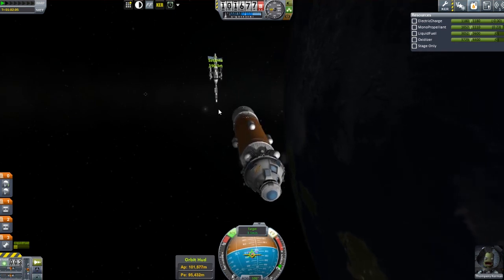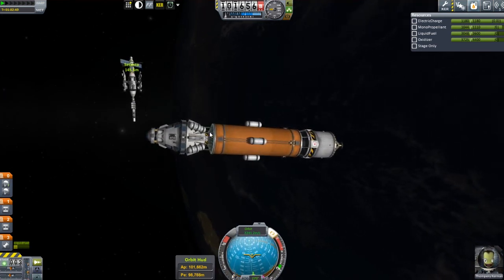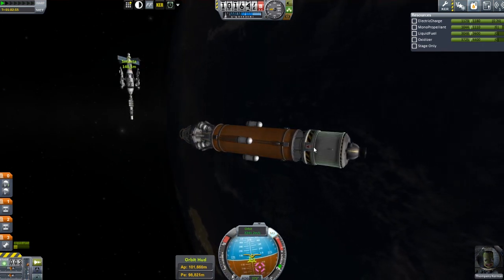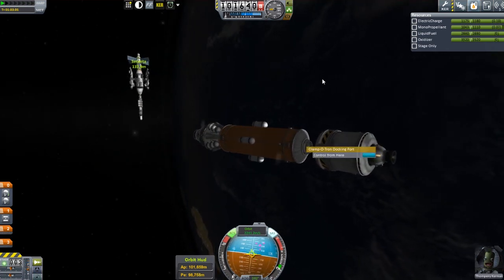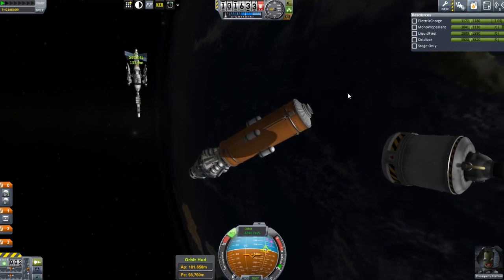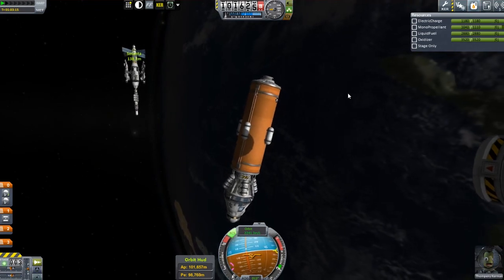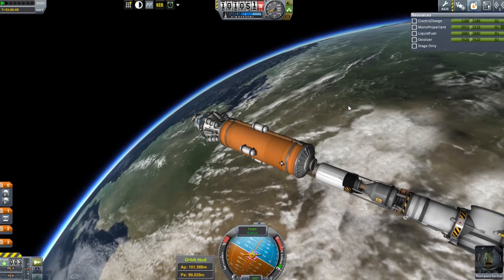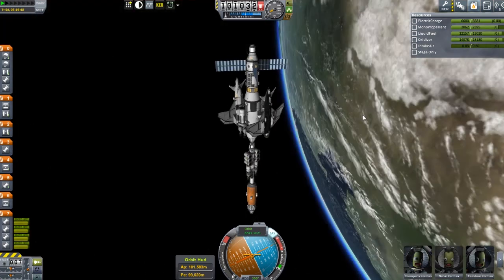I need to drop the small transfer rocket on the back, but I want to drop it with very little danger of hitting any of my ships. So I'm turning around, putting a slight spin on everything, and pointing it away from the ships as the decoupler shoots it away. That reveals the docking port on the back of the fuel tank. I angle it north — because the Satanta's docking port faces south — and bring it in to dock. The Satanta is now fully fueled up.